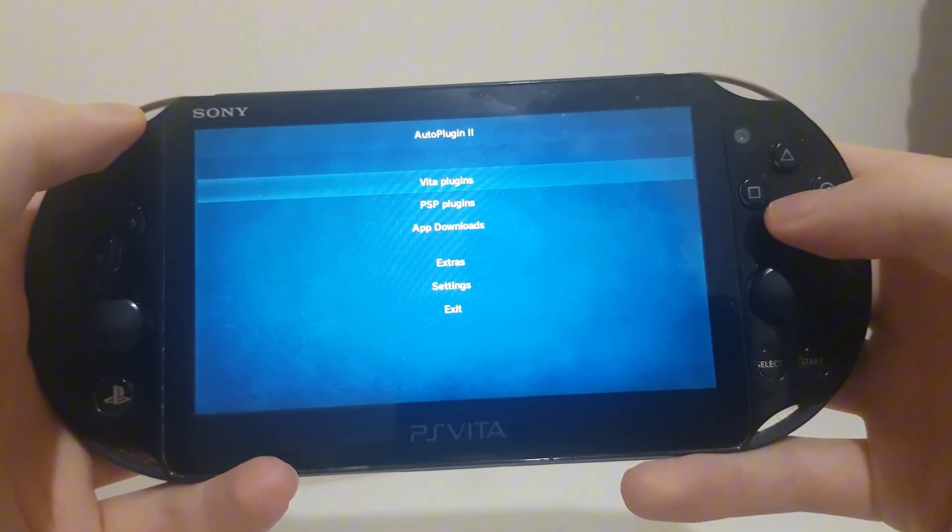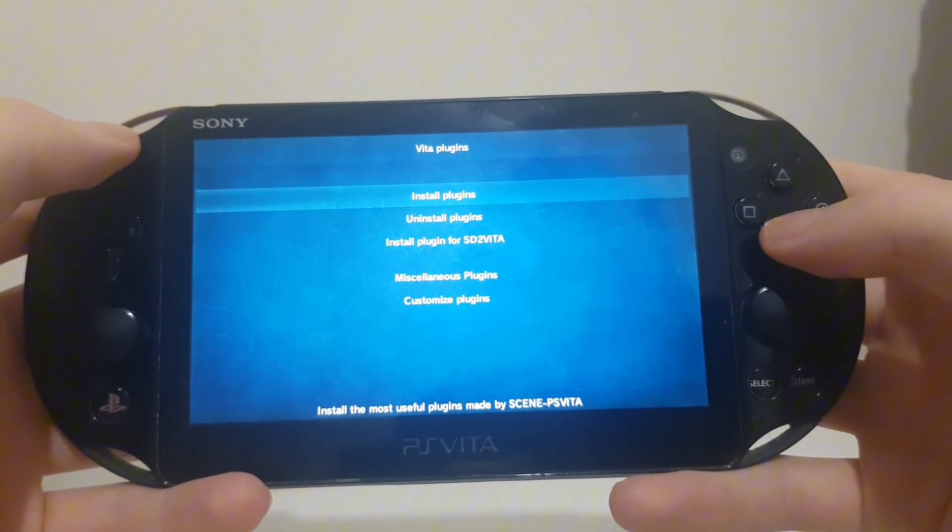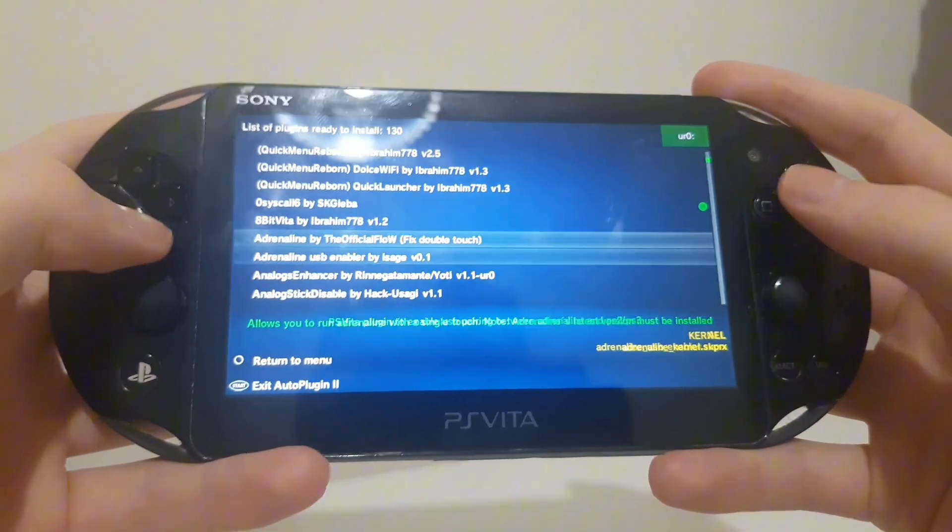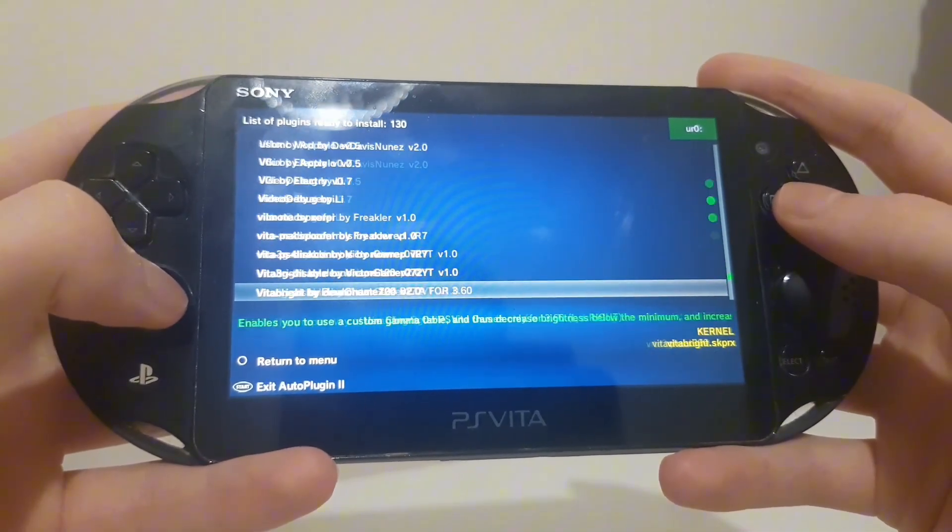Once we've installed that, we can go onto Auto Plugin. Now that we are in Auto Plugin 2, you want to go to Vita Plugins, then Install Plugins. From here, we will need to look for Vita Cheat.